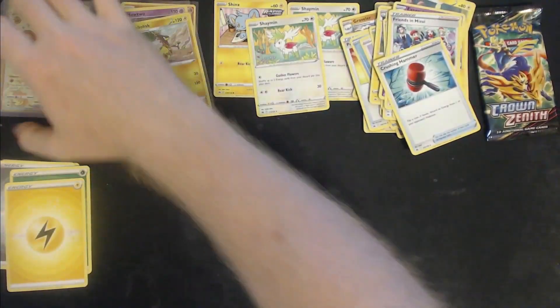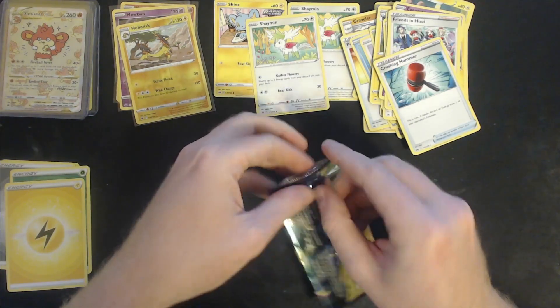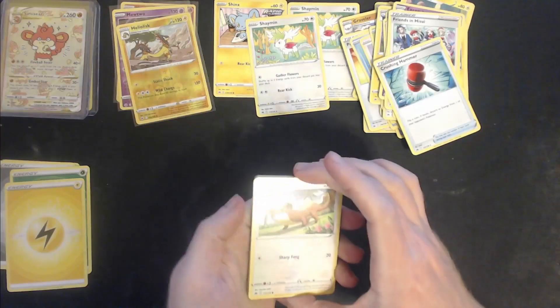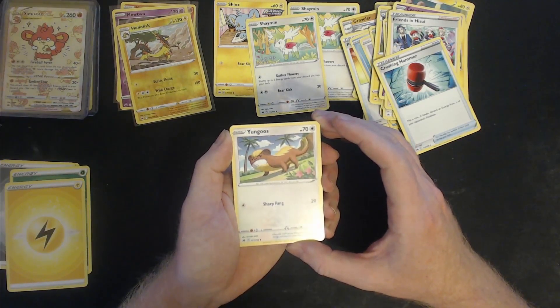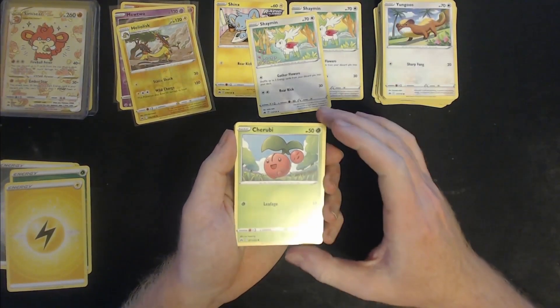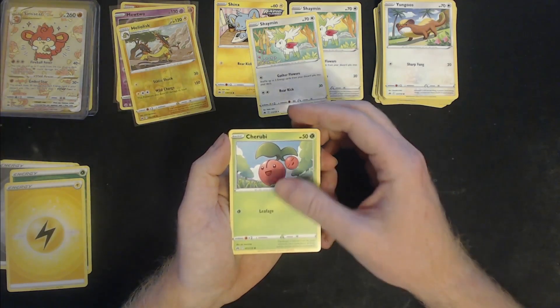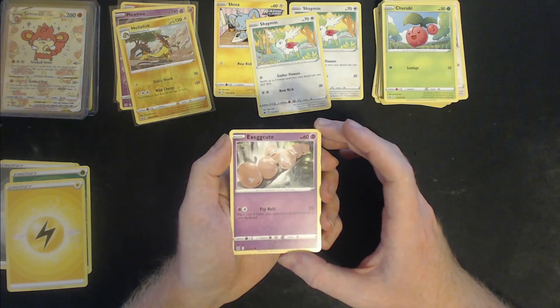Or is it just going to be a standard reverse holo, non-holo rare? Let's see. We have Yungoos — although it will eat anything, it prefers fresh living things, so it marches down streets in search of prey. Cherubi — the deeper a Cherubi's red, the more nutrients it has stockpiled in its body and the sweeter and tastier its small orb.